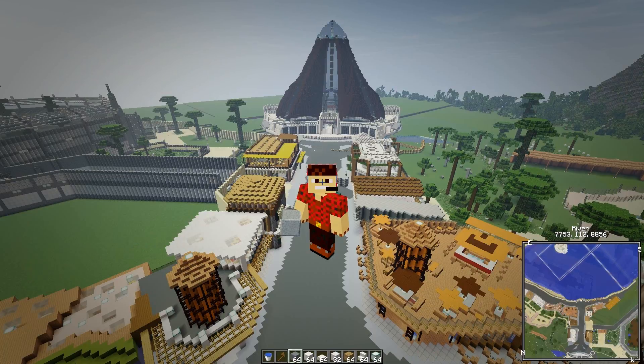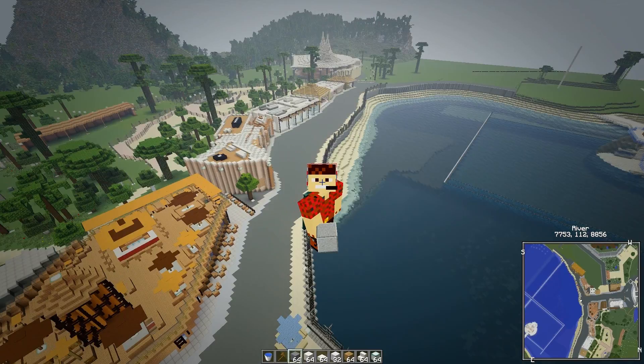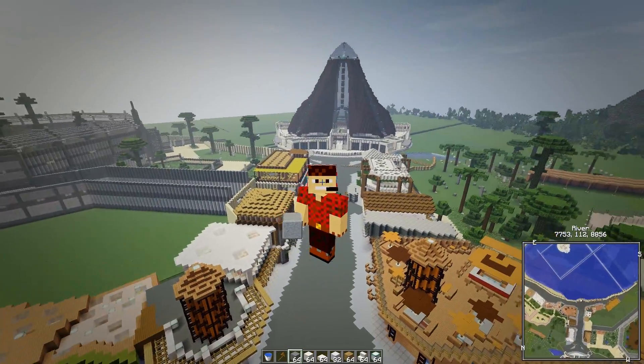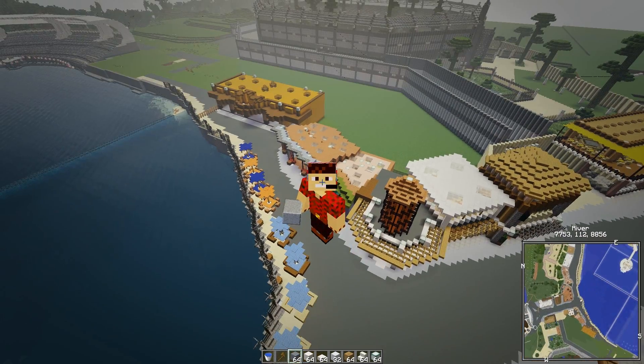Hello everybody, Smith here, welcome back to another episode of Jurassic World Jurassic Park Minecraft. Looking back, our last episode was 206, released on the 10th of July — it's now the 18th of August. We've had two releases of the new Fossil Archaeology mod and the new JurassicCraft, and I had to go on holiday to Crete which was brilliant. I've only just got back to this until now — very sorry, but that's the way life goes.